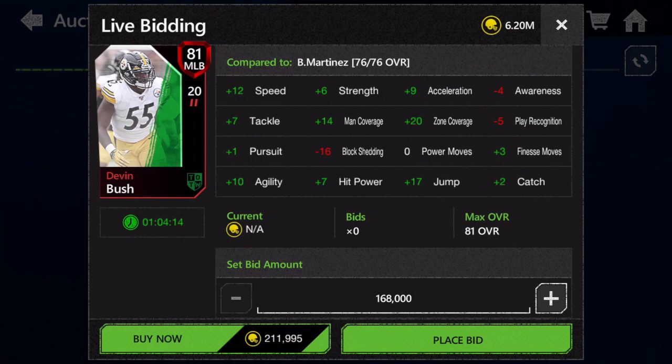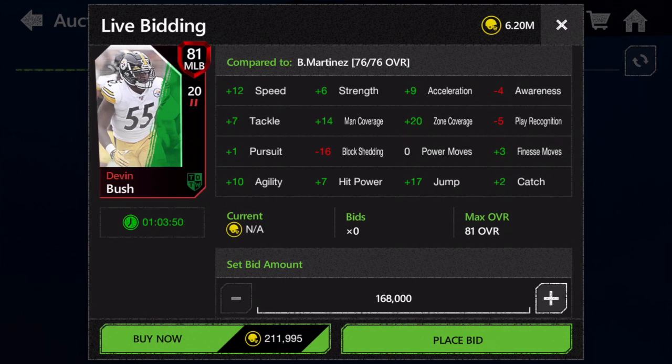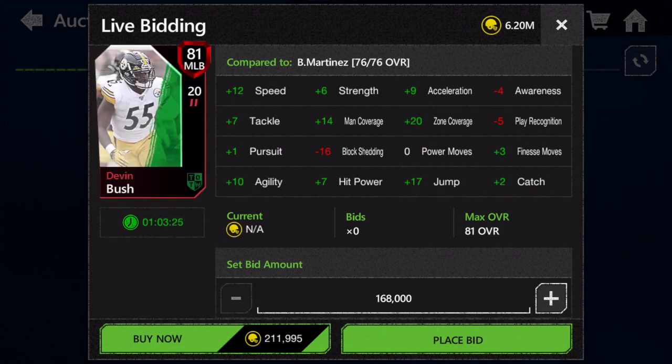Moving into the elites — 81 overall middle linebacker Devin Bush, his second Team of the Week card, with 82 speed. All his stats are pretty well-rounded, mostly over 70. Any middle linebacker over 80 speed is an absolute burner. He's an extremely good budget middle linebacker even if you're worried about man and zone, since he's decent in both. Definitely a very worthwhile pickup if you don't already have 85 overalls as your minimum.